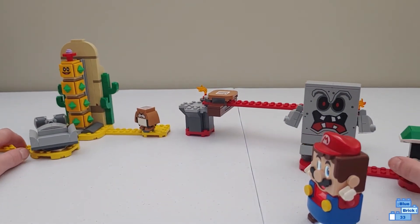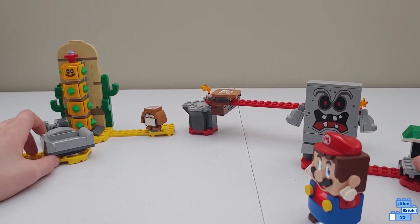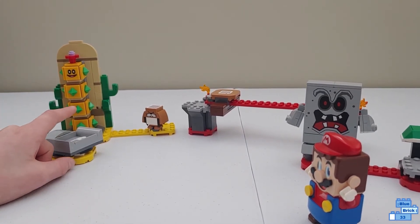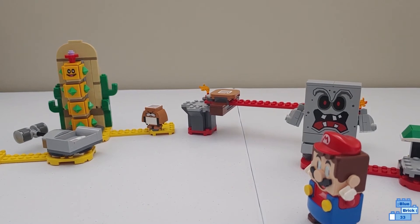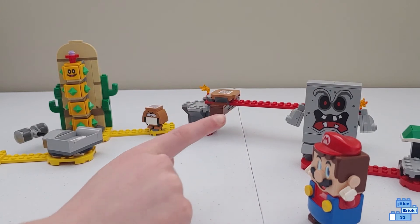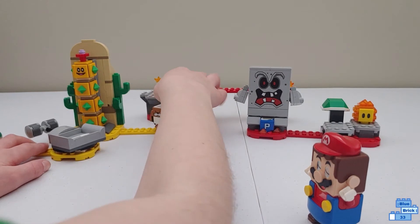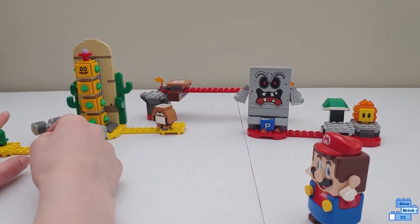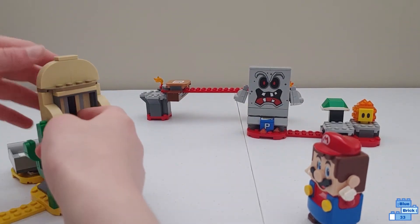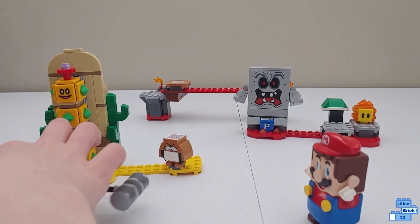This set I'm pretty sure comes with more pieces — about 50 more. I'm almost positive this one is 180 pieces and the other one is 133. So Desert Pokey comes with fewer pieces, and a lot of those pieces in Whomp's Lava Trouble are used for the Whomp mechanism. You don't get too much else from there.